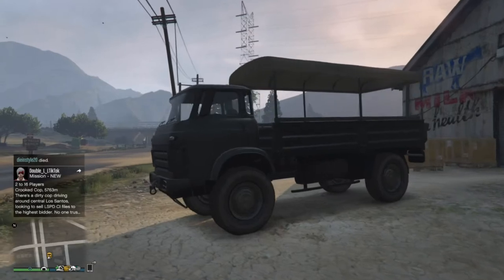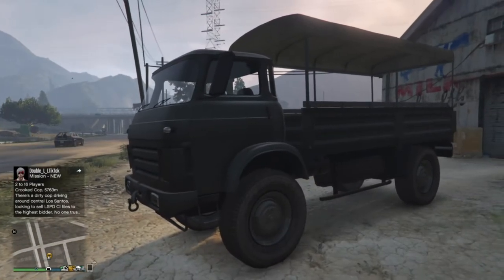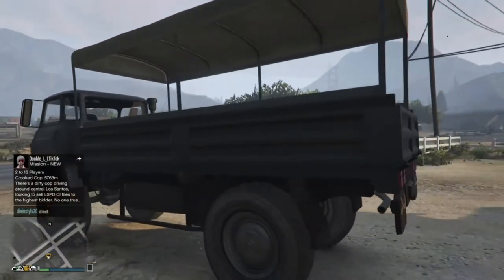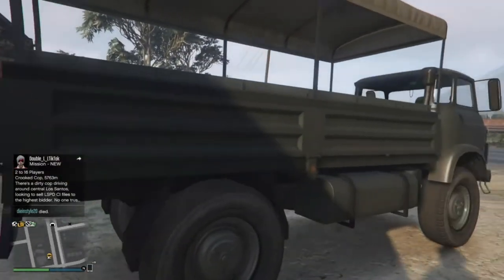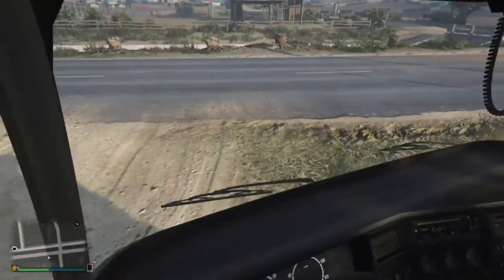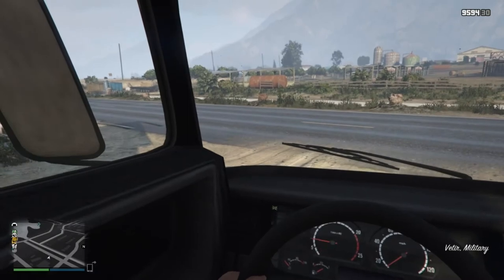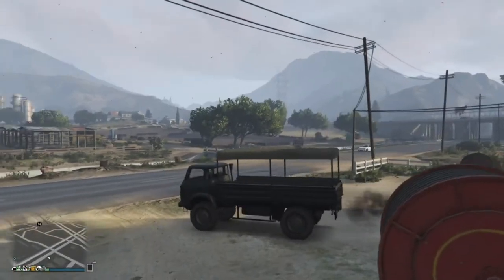And then you call it in through Pegasus. There is a chance that this vehicle might not actually spawn because Pegasus is very unreliable. But if it does spawn, this is what it looks like - it's basically a barracks with a different front end and some different looking wheels. Nothing too special, but let's hop in and give it a road test.